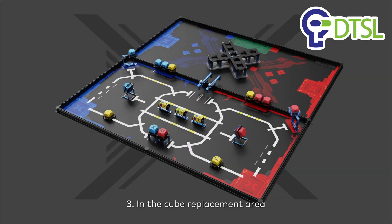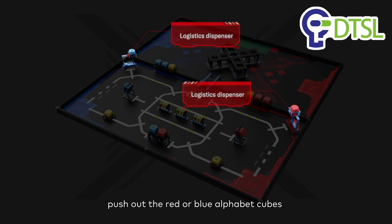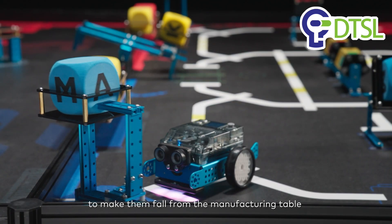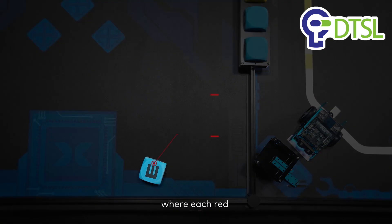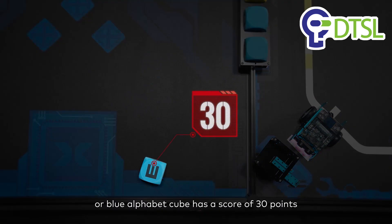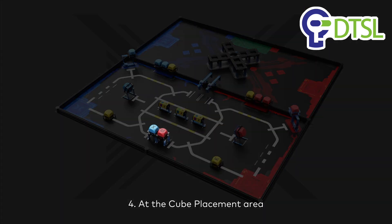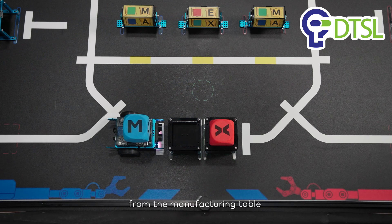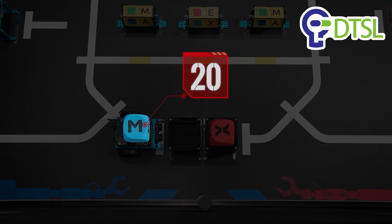Mission 3: In the cube replacement area, push out the red or blue alphabet cubes representing data blocks through the logistics dispenser to make them fall from the manufacturing table to the manual mission area, where each red or blue alphabet cube has a score of 30 points. Mission 4: At the cube placement area, remove the respective M or X alphabet cubes from the manufacturing table until completely off the table — a red or blue cube is worth 20 points.